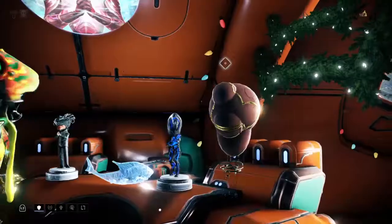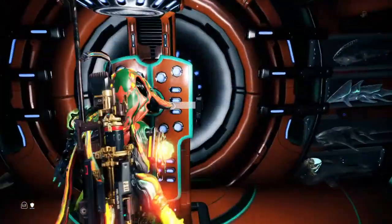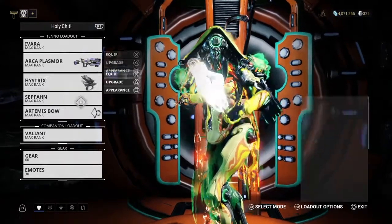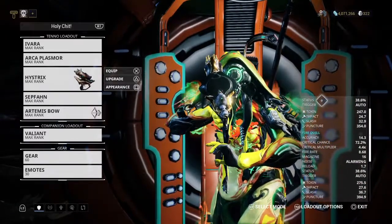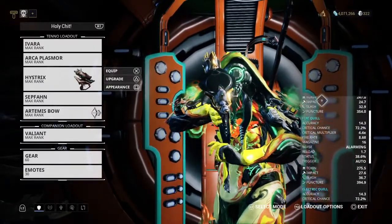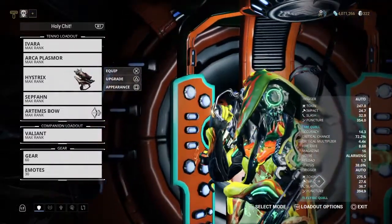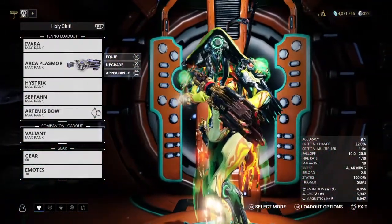Let me show you my loadout. I'm running the Acceltra Plasmore with gas, magnetic, and radiation damage. If it builds up a resistance to my primary I switch to my secondary, the Hystrix. The Hystrix has four different quill types — poison, fire, ice, and electric — that I can switch on the fly, plus a good amount of puncture damage. If the Sentient resists my primary I switch to the Hystrix, force it to adapt to all those damage types, and that causes it to give up its resistance to my primary so I can switch back and finish it off.